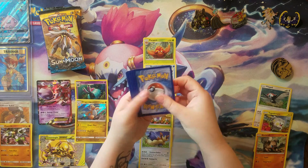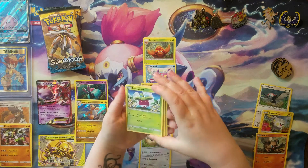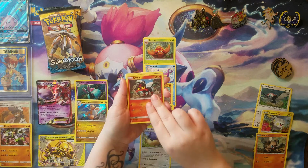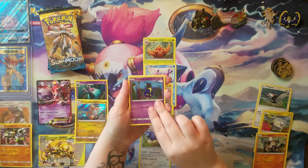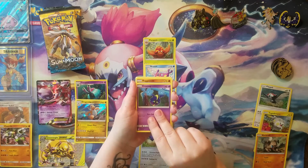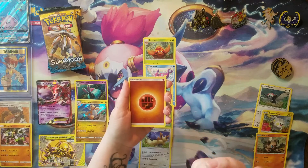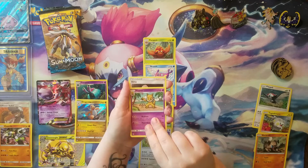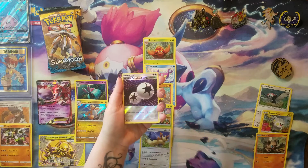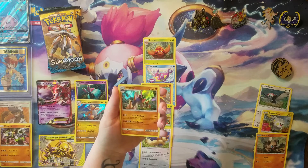Alright. A Ebon Suite, Psyduck, Litten, another Cosmog — look at that, all these Cosmogs we're getting. Maybe it's going up so that we eventually get a Cosmolum, and then maybe a Solgaleo or Lunala EX. A Roggenrola, a Hypno, a Lemia, a Dragonair, a holo DCE, and a holo Gigalith.